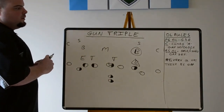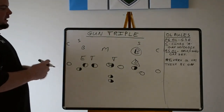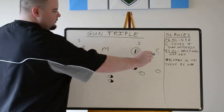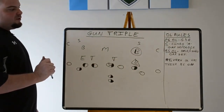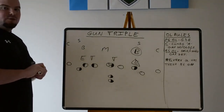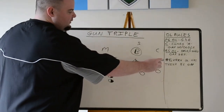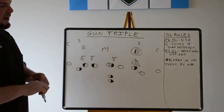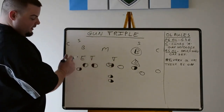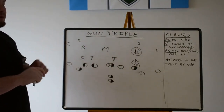Offensive line rules. What I've treated it as is: the play side has gap-down-backer, similar to power O — everybody has an inside gap. The center is going to combo the A-gap defender. The backside O-line is going to base or combo their gap defender. Notice the word 'gap' is being used over and over because I treat it very similar to a gap scheme. When in doubt, whatever front they're in, this is the biggest coaching point for the offensive line: every offensive lineman has their backside gap. So if we're running gun triple to the right, everybody has the gap to their left. If we're running gun triple left, everybody has the gap to their right — no matter what happens up front.